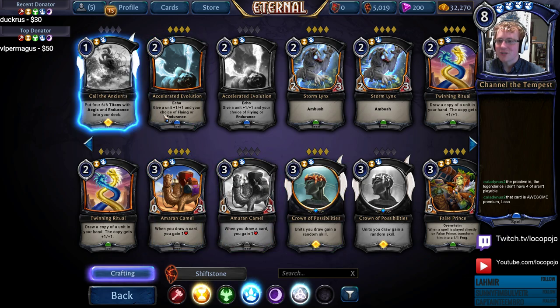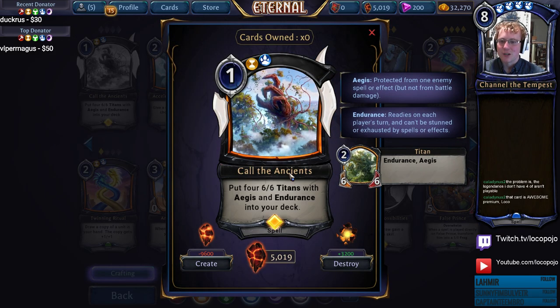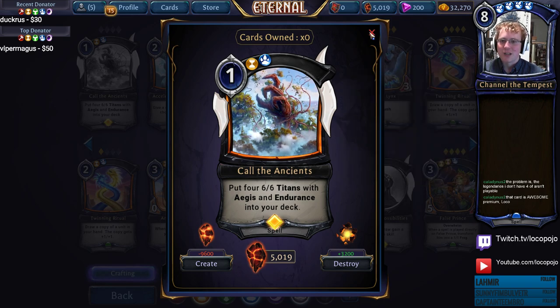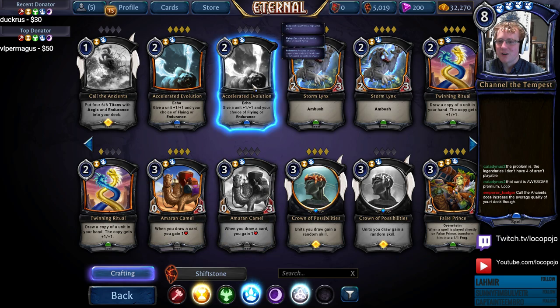The card's awesome as a premium — it's a super pretty premium. I should definitely craft one when I get the chance. I've already got four copies, however, so we're not in any hurry. Anyway, if you're a fan of rolling the dice, Call the Ancients on one into Titan on two is pretty much just the best curve.